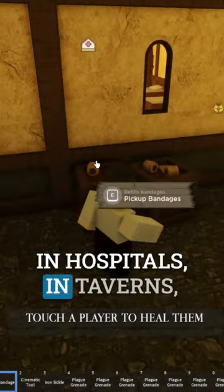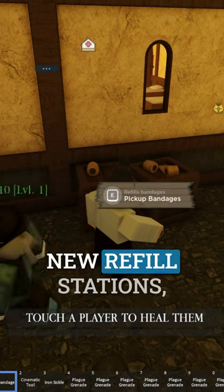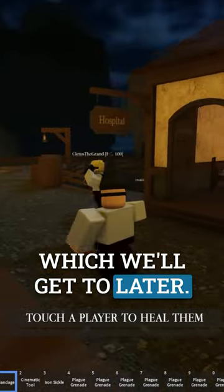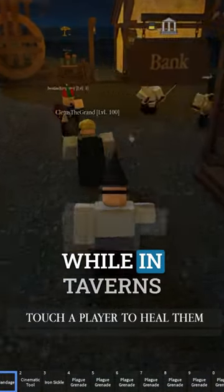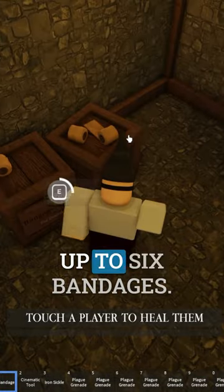In hospitals, in taverns, and in the brand new refill stations, which we'll get to later. Hospitals and refill stations you'll be able to fully refill your bandages, while in taverns you'll only refill up to six bandages.